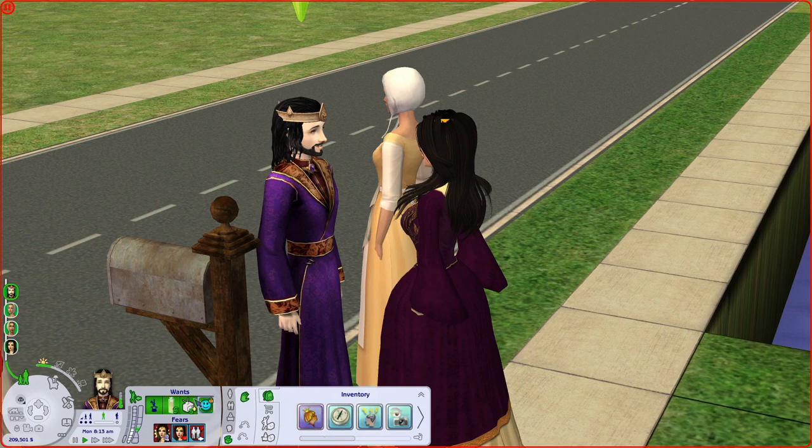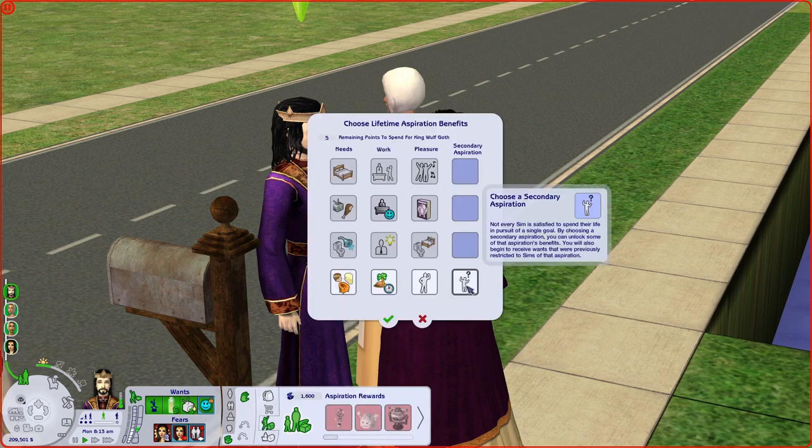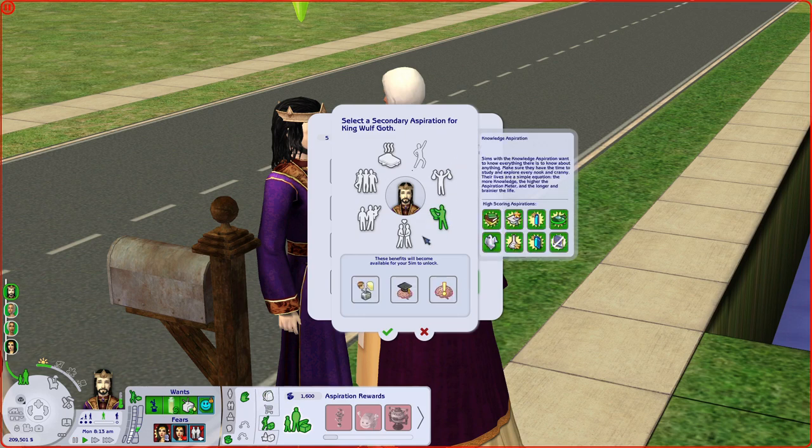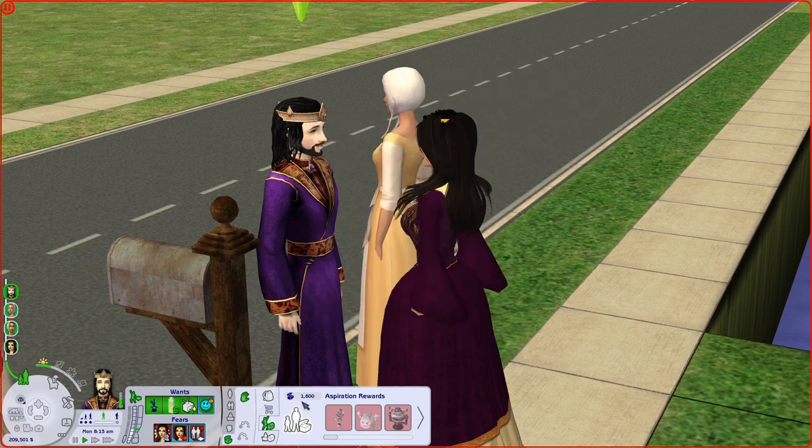He is adventurous because that is one of the pleasure sim traits. He is going to be a genius because his secondary aspiration is supposed to be knowledge - but for some reason I didn't do that, so let's go ahead and add that now. Okay, so yes he's a knowledge sim. He is a genius. He has arts and crafts as his one true hobby, and his photographer's eye trait.